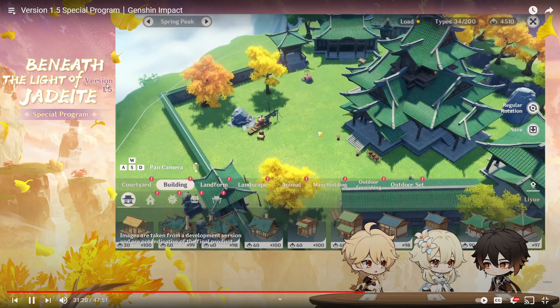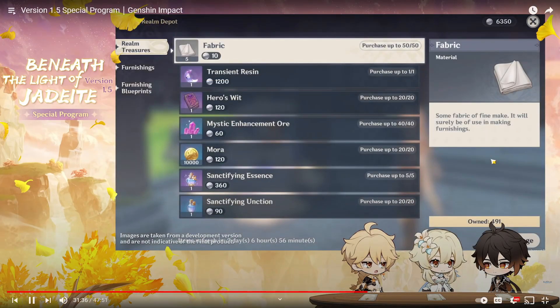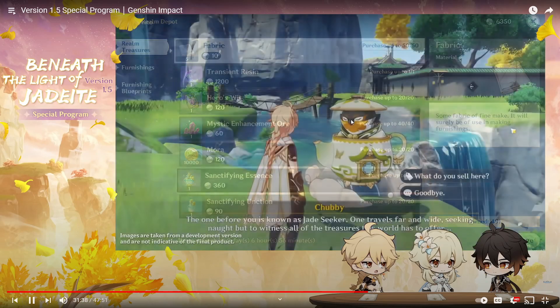At the realm treasures shop you can exchange realm currency for furnishings, furnishing blueprints, transient resin, and sanctifying essence — which apparently upgrades artifacts, likely just artifact XP. The transient resin works like regular resin but expires, so use it before time runs out. Items refresh in two days, six hours, and 56 minutes, meaning you keep stocking up. Maybe I won't have to farm daily artifacts if I can stock up on sanctifying essence.